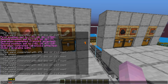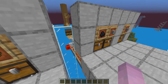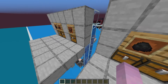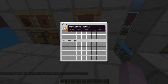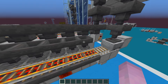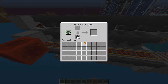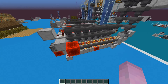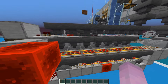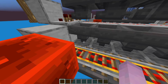Let's test with three stacks — cobble, raw pork chops, and ancient debris — with coal as fuel. We should get 63 of each. After speeding up time: 63 stone, 63 cooked pork chops, and only 59 netherite scraps.